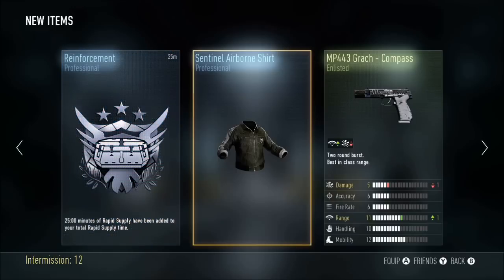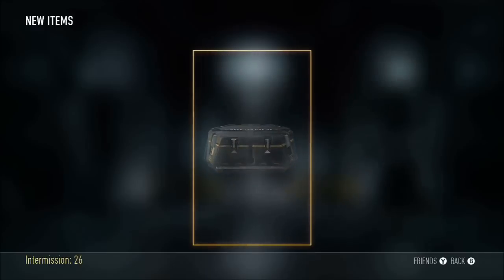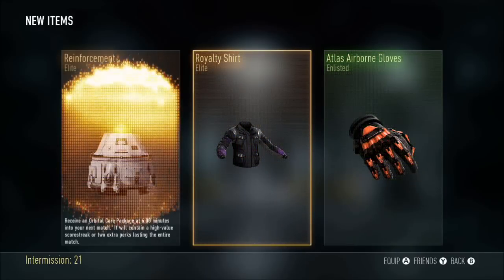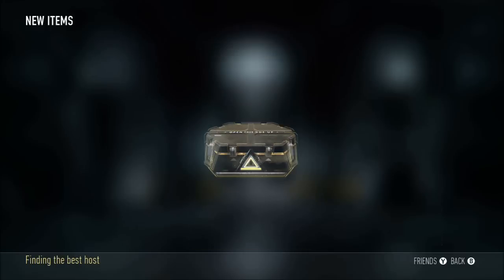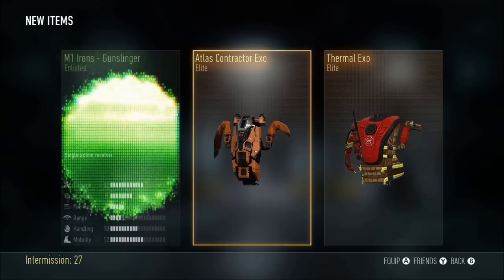25-minute rapid supply drop — that'll help me out since I'm getting all these garbage drops. For the next one we have a royalty shirt, baby! That just messes up everything — I get a nice royalty shirt, some orange gloves, and another elite reinforcement.